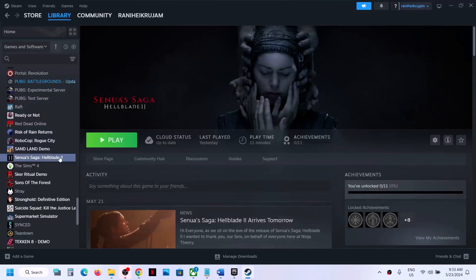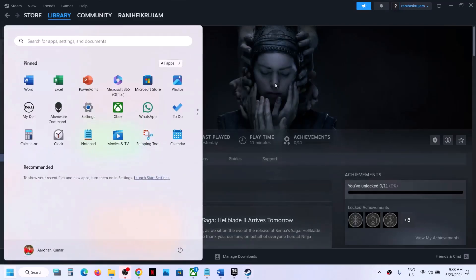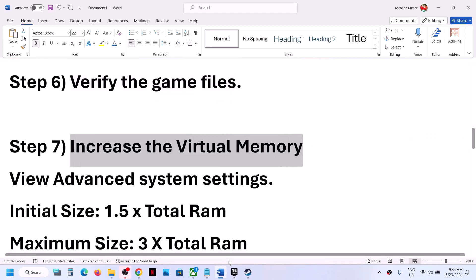The next step is to verify the game files. Right-click on the game in Steam, select Properties, go to the Installed Files tab, and click 'Verify integrity of game files.' Once the verification is complete, launch the game and check.